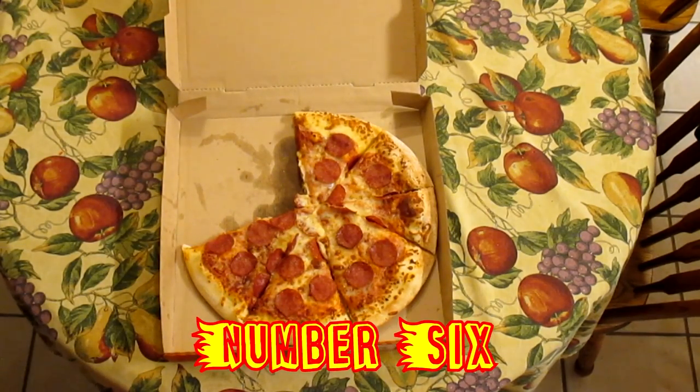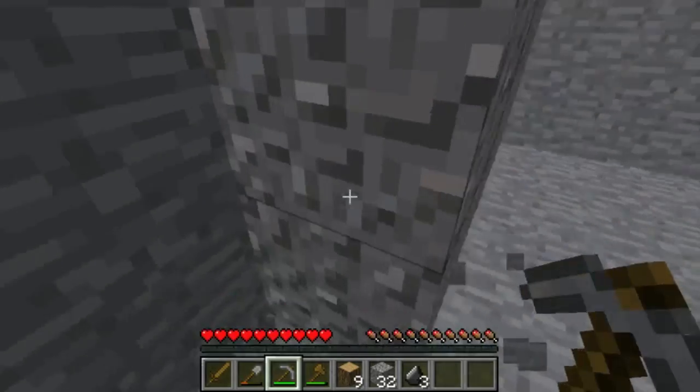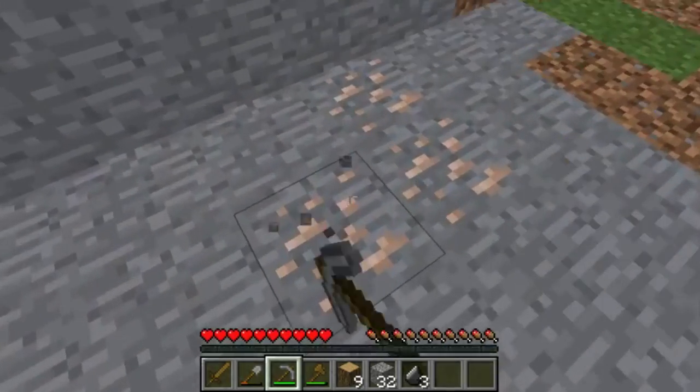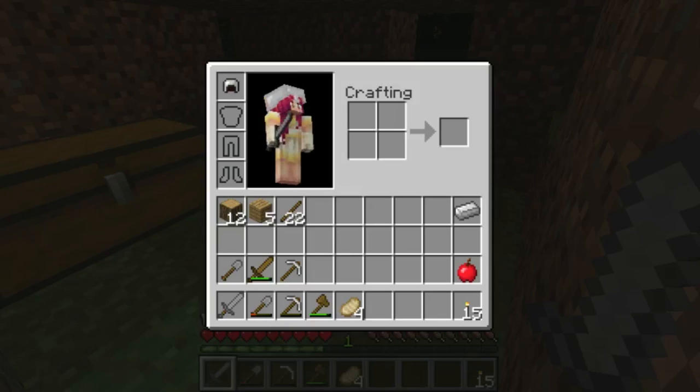Number 6. Speaking of refinement, I think that's something else we're hardwired as humans to appreciate. Gold ore is valuable, sure, we know that, but it always looks a lot more appealing when it's been smelted into something pretty, like a ring.